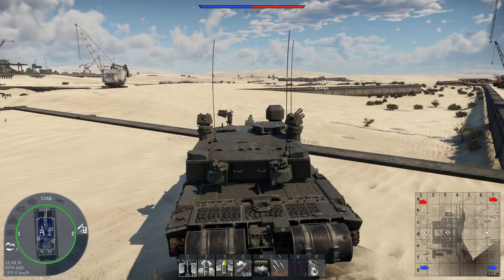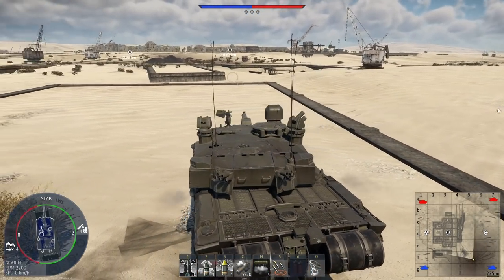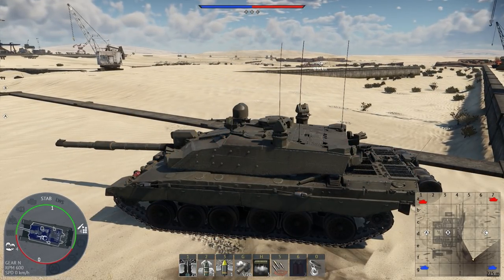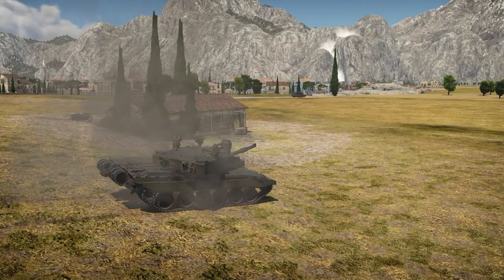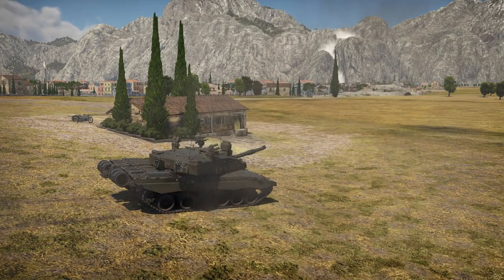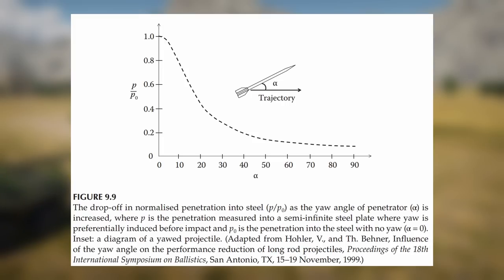Now let's talk about Iron Fist. This system can stop projectiles of up to 1700 meters per second. Does this mean it can stop HEATFS and APFSDS? Well, sort of. Theoretically, the system is capable of guaranteeing a kill on any HEAT shell, as the projectiles are treated the same way as ATGMs. It's more complicated when it comes to APFSDS rounds — the explosive charge fired from the active protection system is supposed to destabilize the round and knock it off course, reducing its penetration by 30–50%.